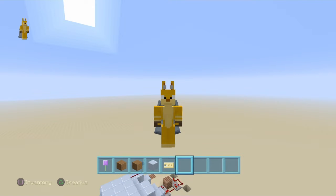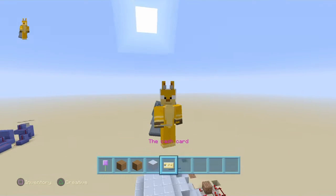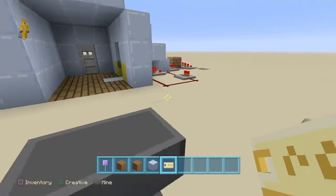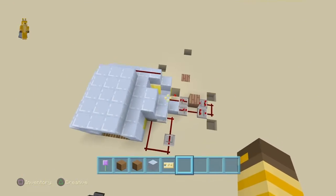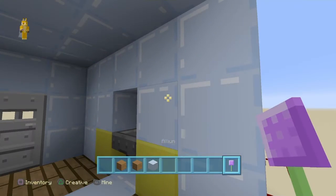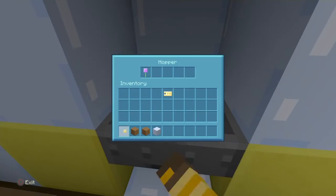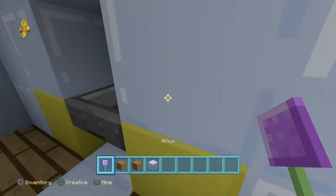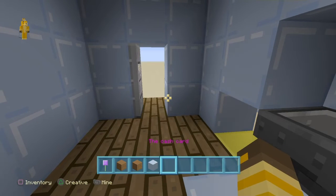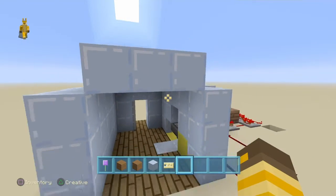Hello everyone and welcome back to another Minecraft tutorial video. Today we are going to do the key card, or in this case cash card, locking system. This is actually quite a compact design, only taking up a little bit of area. As you saw in the beginning, if you put anything else in here it won't open, but if you put the correct key card in, it'll open and you can collect your card down here. Let's get into the building.